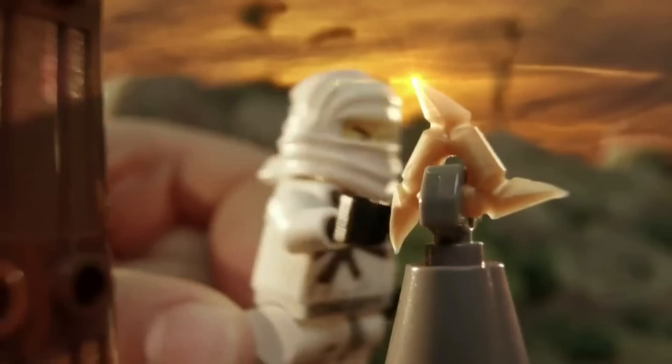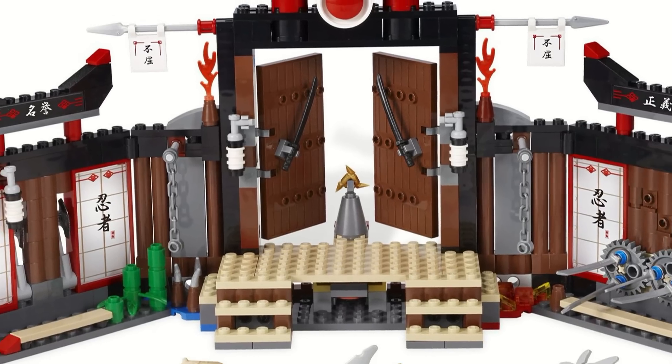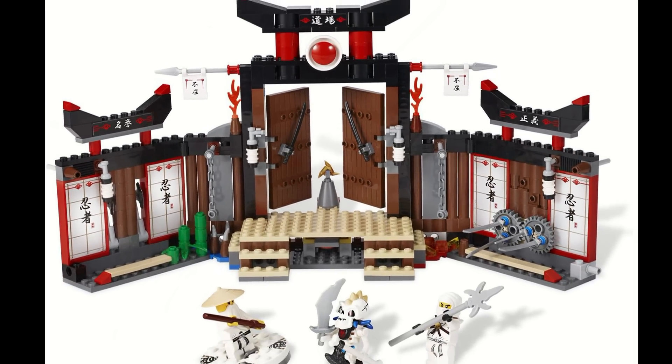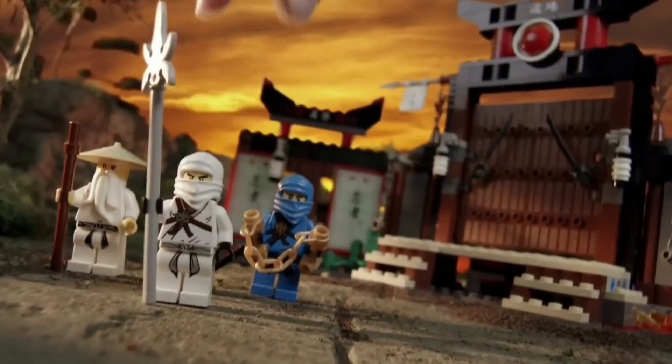The main function on this set is that in the middle section you can actually push down the shuriken of ice and it pops up the floor, which I do think is pretty cool. I definitely think this set would have benefited from having some more space for minifigures, but overall I still think this is a very good set for its time.